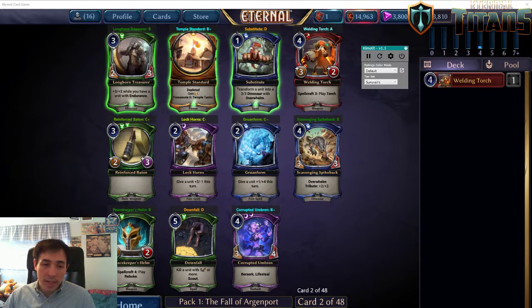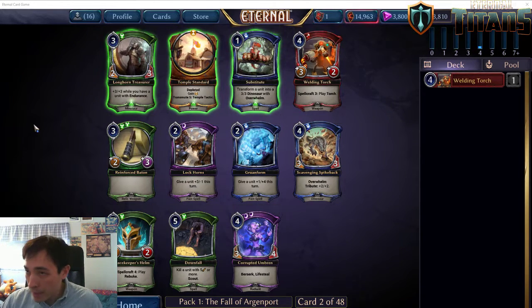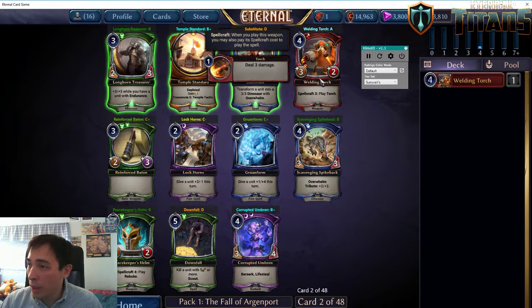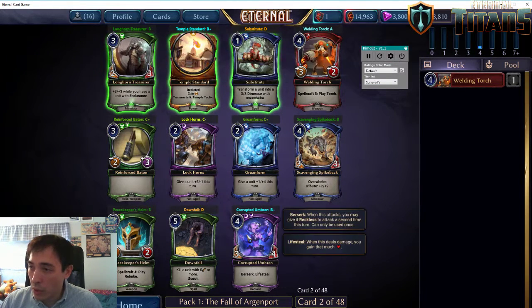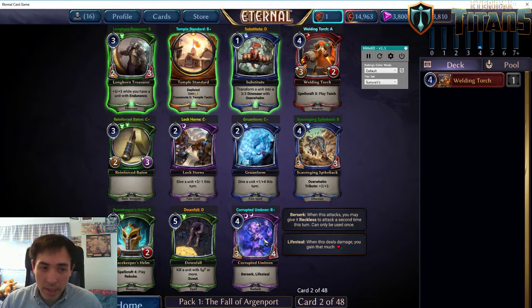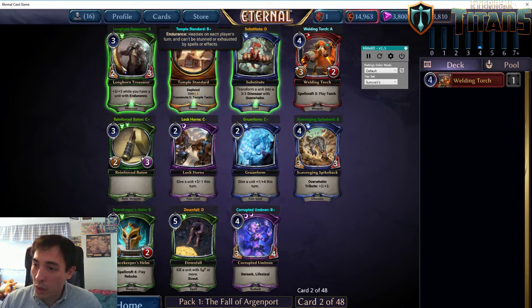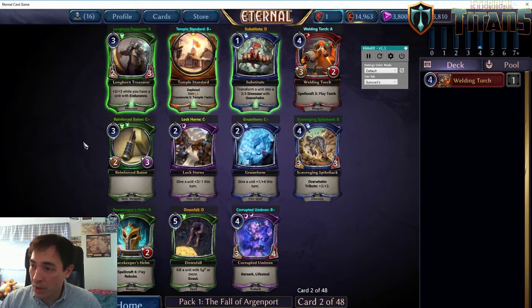It's really important to take note of what signals you're getting passed. This pack is actually quite strong. We got Welding Torch as our first pick. There's also Corrupted Umbren, which I think is in the running for strongest common in the set — that's really high. I really like Temple Standard as well, and Longhorn Treasurer and Peacekeeper's Helm are also no jokes. This is a very strong pack and it's very difficult to tell what the signals are.